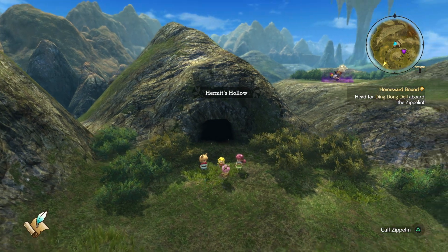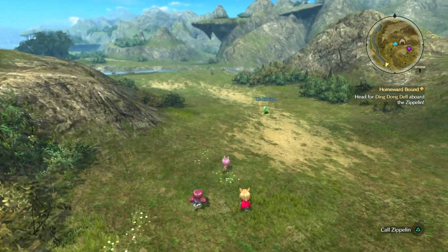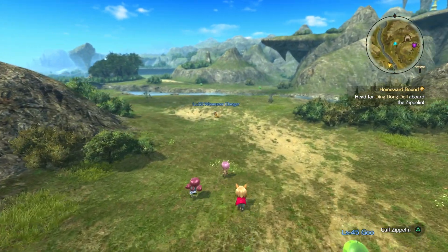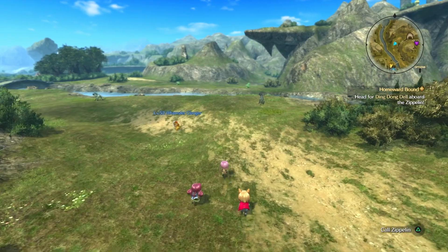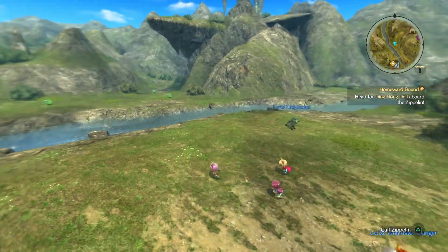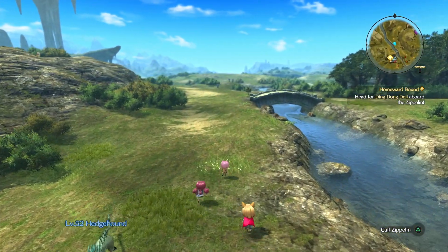Here we go! Oh, there's a Wampster up there that needs killing, but we'll get it later. Basically it's a find-a-way into Ding Dong Dell and I'm just gonna follow the path here. I'm gonna ignore all these enemies that aren't interested in fighting me — we're like level 60.